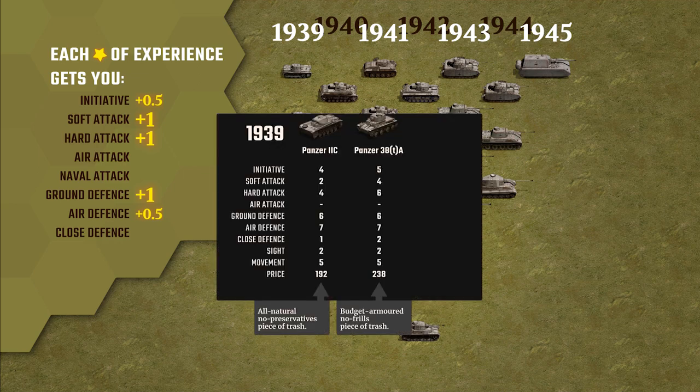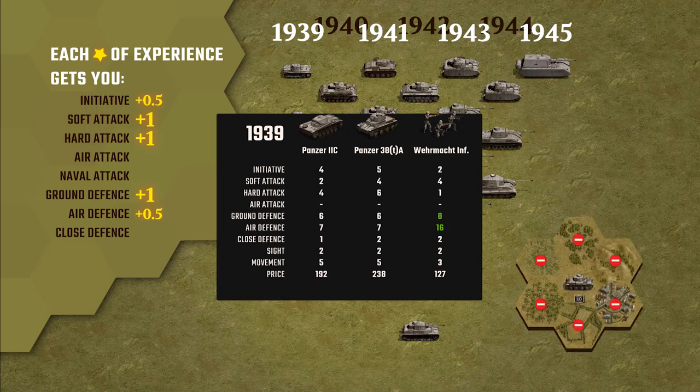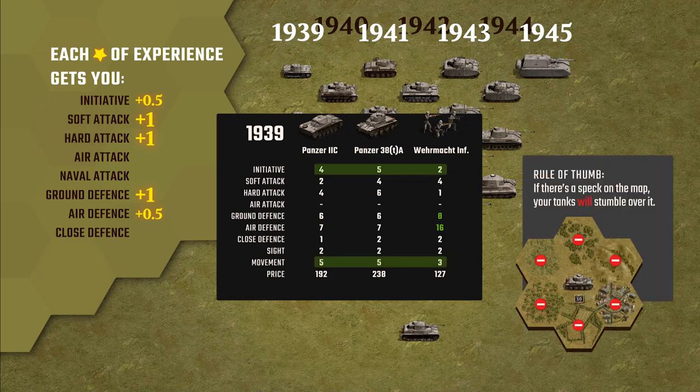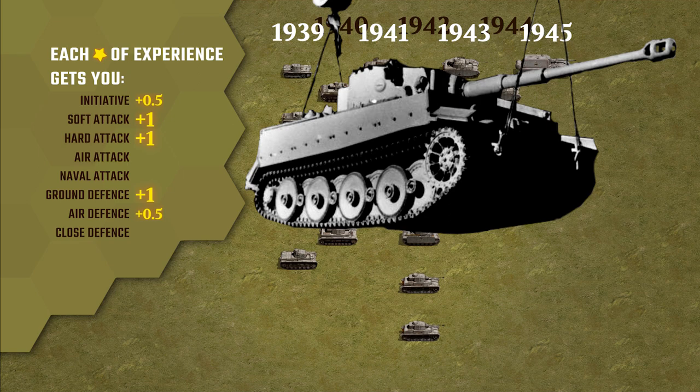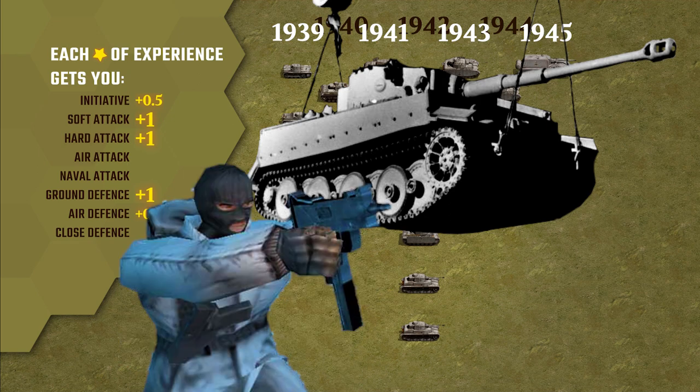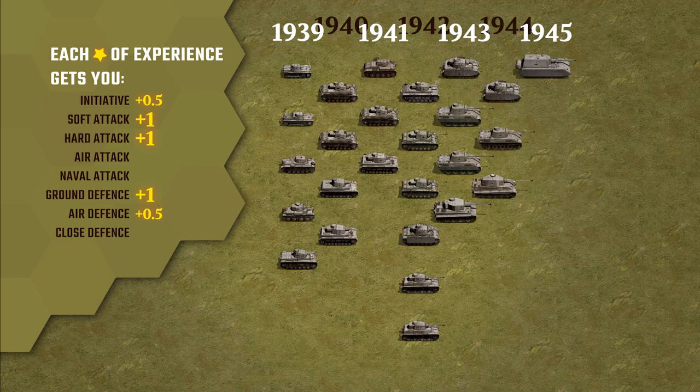Early war German tanks leave a lot to be desired — quite vulnerable, can't attack well unless the terrain's ideal and there's plenty of support. But they do go fast and place punches where you need them, all while your infantry trudges behind three hexes at a time. It gets better as the war progresses, and as soon as the Tiger rolls off the factory floor, the tanks become synonymous with your force.